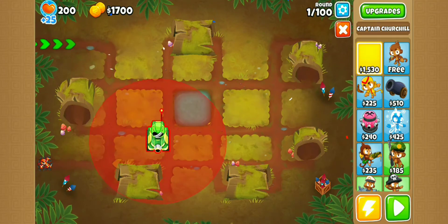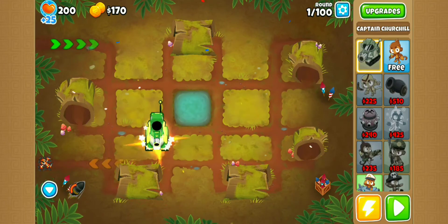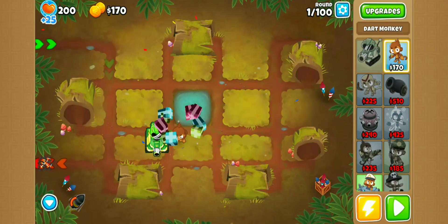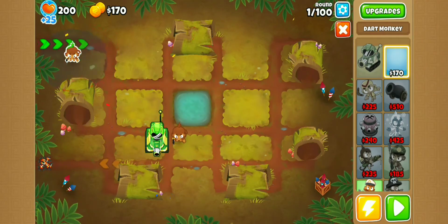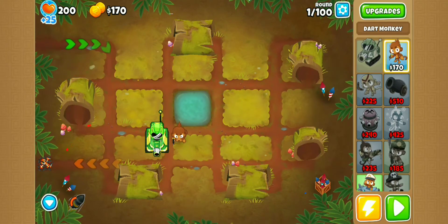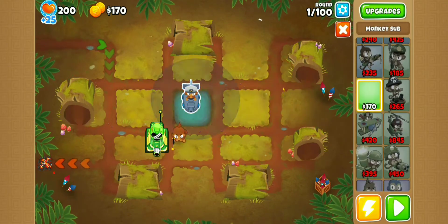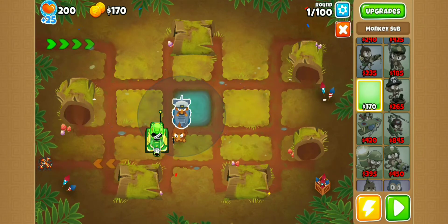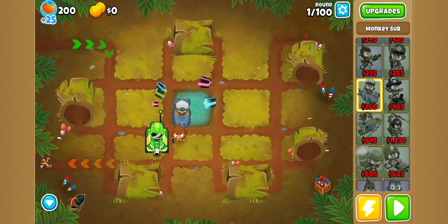Last time we placed him in the top left of the square, but I think it would probably be more effective if we placed him in the top right, as his shots would end up landing over here, hitting the bloons at two spots on the track, which I think would be more useful. We've placed our free dart monkey, so I'm just going to place our sub in the bottom corner and begin.